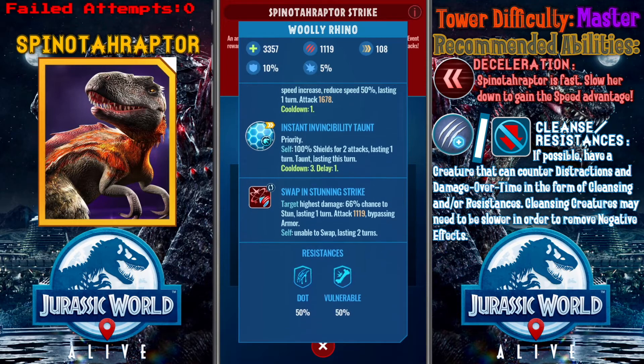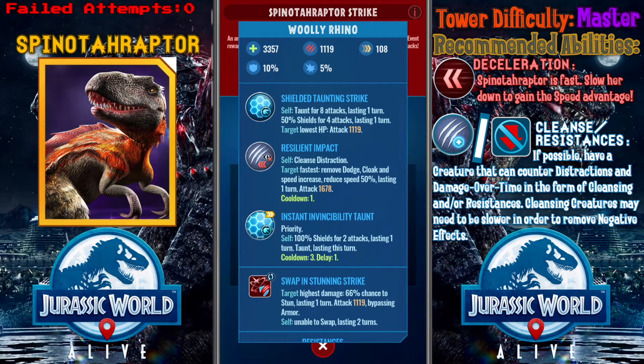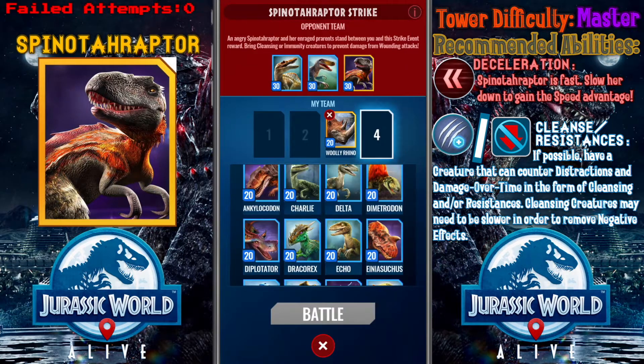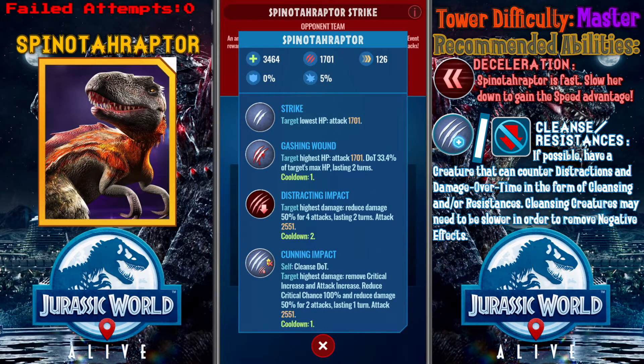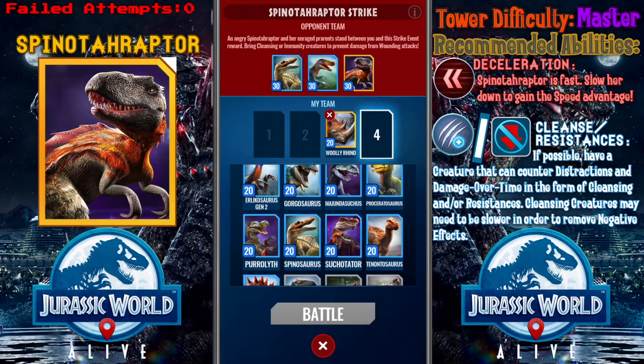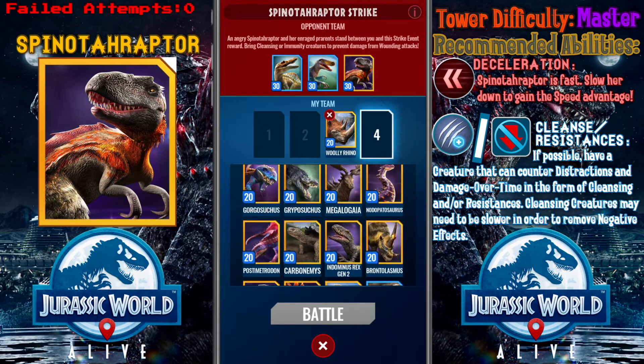Wooly Rhino now has a swap-in stunning strike. It can slow down the enemy. Although it's not fully immune to damage over time — it has 50% resistance — which means that it will lessen the damage over time that it has to endure. So I'm going to try Wooly Rhino out.